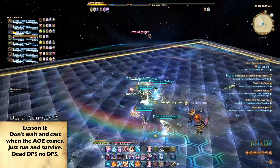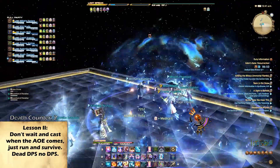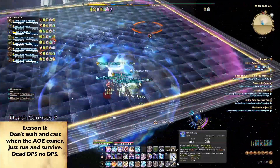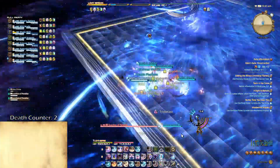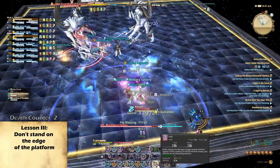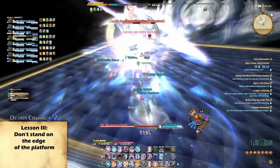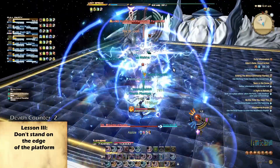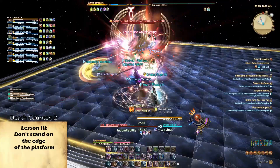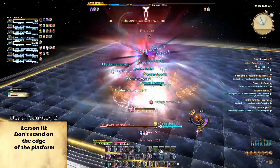We get into this really awesome cinematic and now we're in space — we have the same platform but the aesthetics are a lot different. We get these two markers and I see the rest of my group stacking up pretty much as far away as they can. I'm standing on the edge here and you probably shouldn't do that because that gives you a lot of pain. We get these two adds. We see Eden in the back doing pretty cool aesthetics but at this point we're just focused on trying to kill these two mobs, which really don't do much as far as I could tell other than maybe some AoE damage.